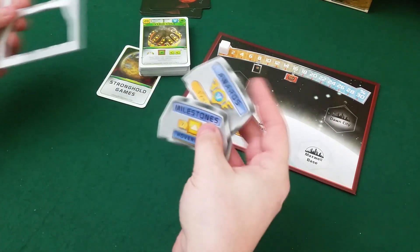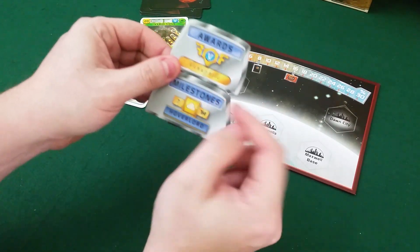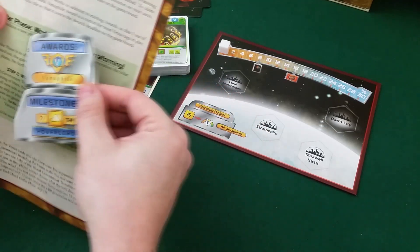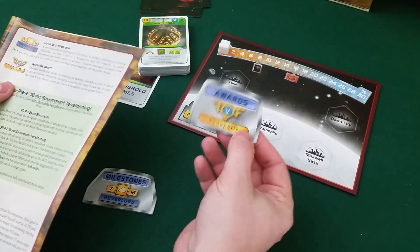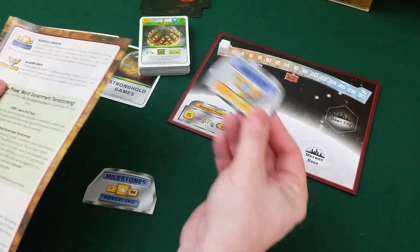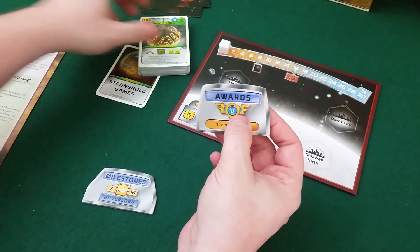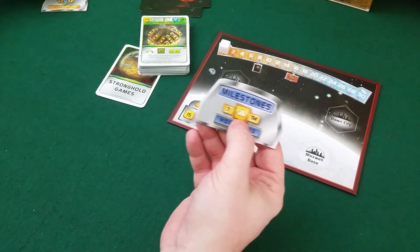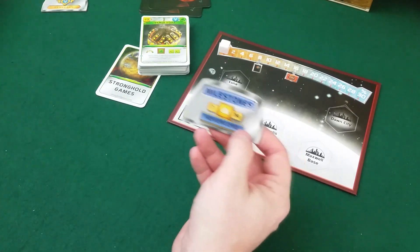There's a milestone and an award you can add to your normal game. The new award is the Venus Floater — it's a contest for the most Venus tags in play, and it works in addition to your existing awards. For the milestone, you need seven floater resources to claim it, and that's also in addition to the other milestones you already have. It really changes up the game a bit — I think this is so cool.